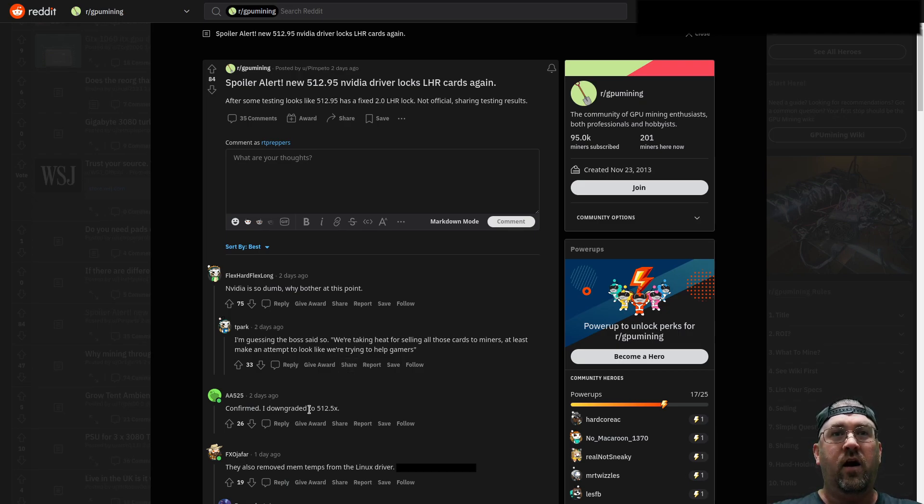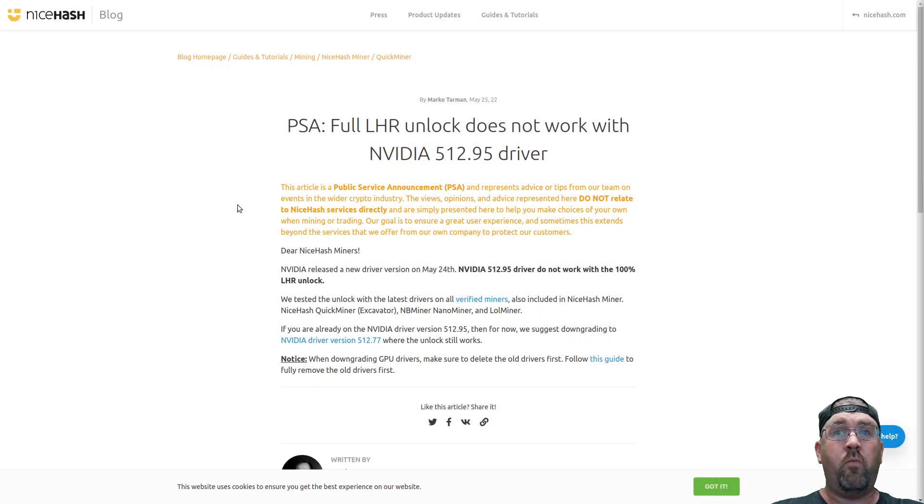A lot of people are saying to at least downgrade to 512.5. I'm perfectly fine — at least on Linux like HiveOS, just stay on 510, it works perfectly fine. Also, they removed memory temps from the Linux driver. Here's just one more example: on the NiceHash blog, PSA — full LHR unlock does not work with the NVIDIA 512.95 driver.